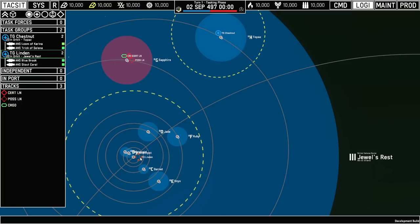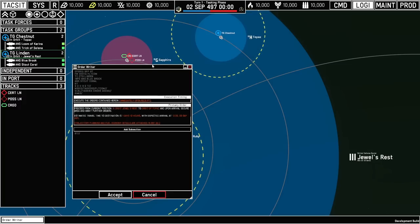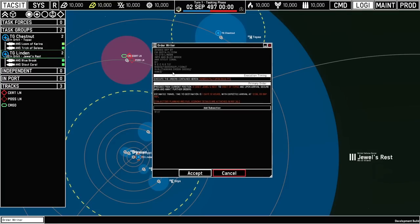I know I want to take TG Linden to Topaz, so let's start a movement order by having the unit selected, right-clicking on the planet, and going to the 'Move To' drop-down. This opens something that looks very intimidating but is simpler than it looks. At the top we've got some naval message flavor text, then two primary sections: execution timing and the actual order itself. Anything highlighted in orange is critical stuff you need to read; orange and underlined means you can change it. Under execution timing, 'immediately upon receipt' means they'll execute as soon as the turn runs — we can drag this up to 30 minutes before end of turn and choose any time in between. Down below we can see we're going from Jewel's Rest to Topaz, our travel time of one day 12 hours, and our calculated arrival time.